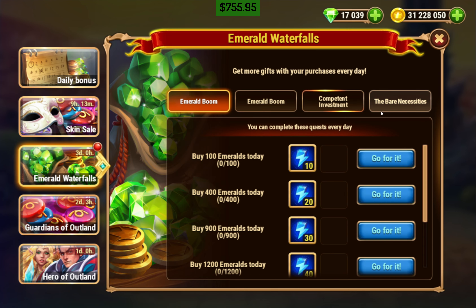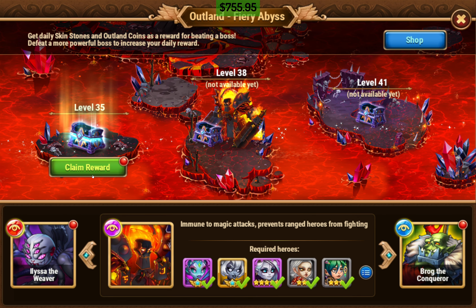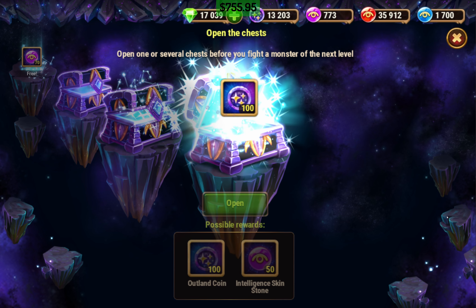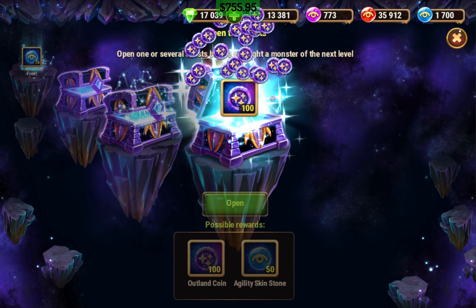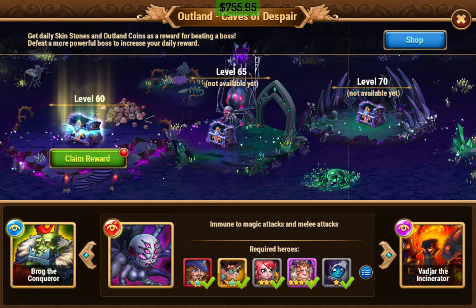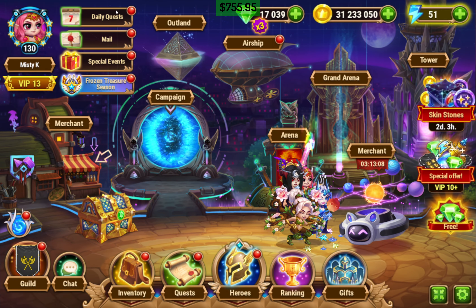Nice. Let's do that. Spend emeralds. Grab these. There is a quest for opening outages — I think we'll skip that one, so we don't have a whole lot of them. We want to start saving them up for Summerfest. It's May now.